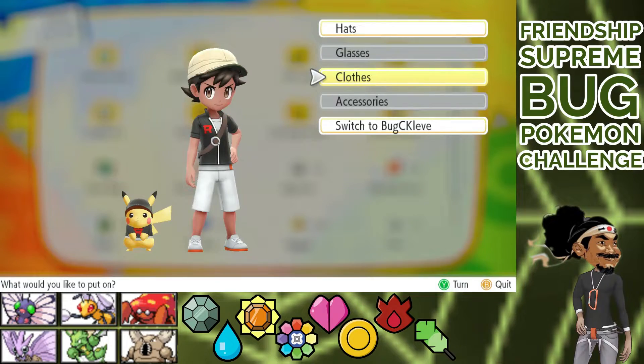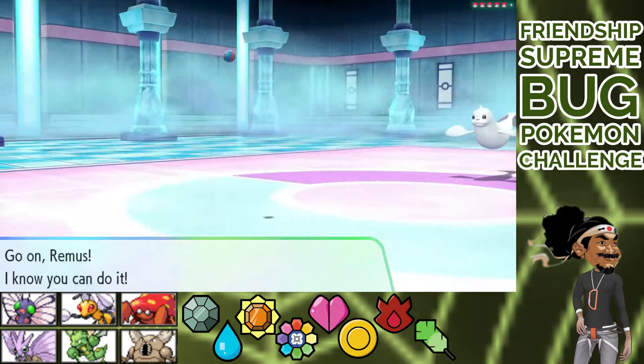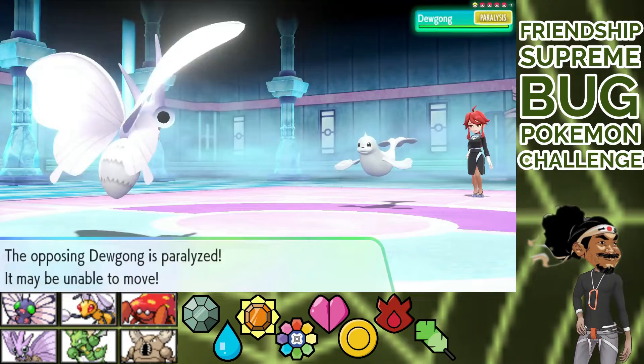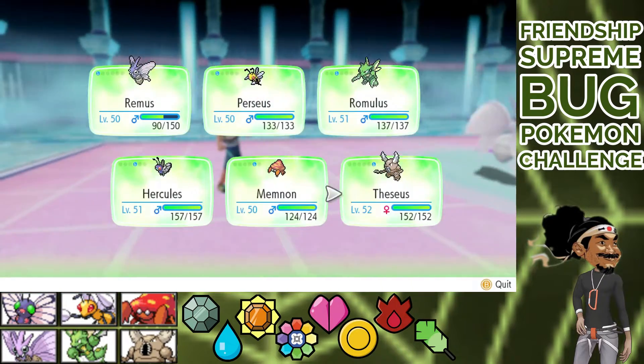We head into the Elite Four. Keep in mind there is no leveling too high, as we can only level by battle — no items to buy either. So we fight everyone. Dewgong is Lorelei's start and we go Remus. Stun Spore gets a URI Paralyze and Waterfall takes half. We switch to Theseus.